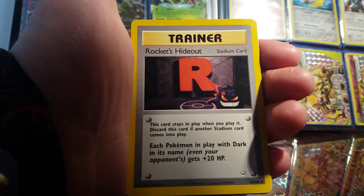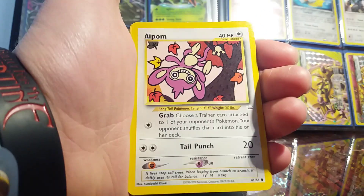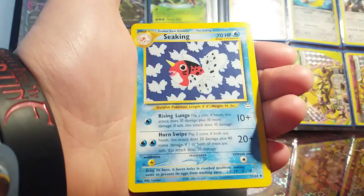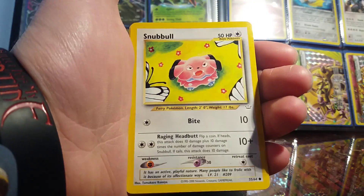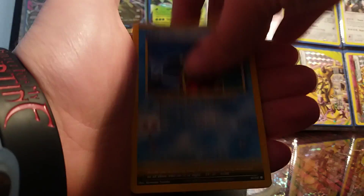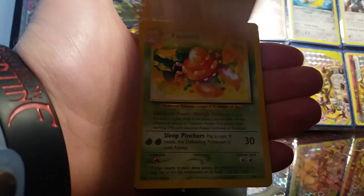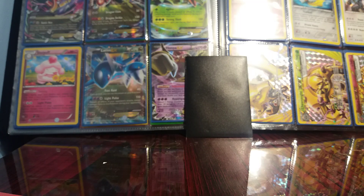Trainer Rocket's Hideout, which I don't believe I have, Healing Field Trainer, Aipom, Snubbull, Zubat, Jynx, Murkrow, Geodude, and Parasect. Most of these cards come from like the Neo sets - Neo Revelations and Neo Destiny and stuff like that.